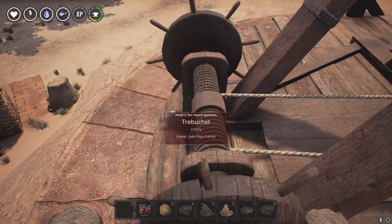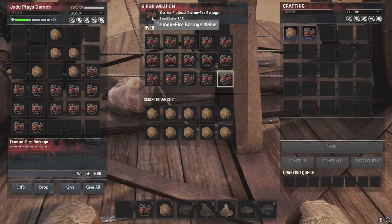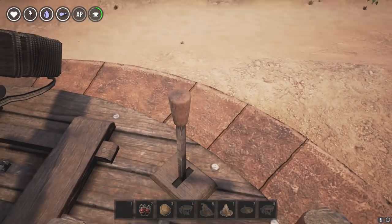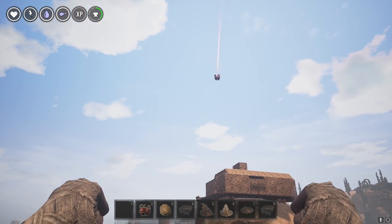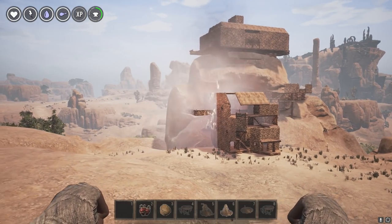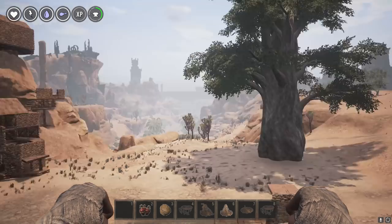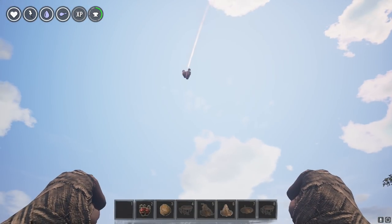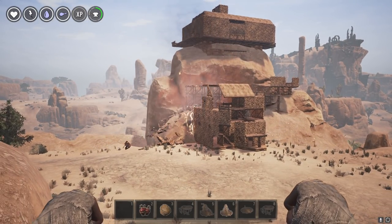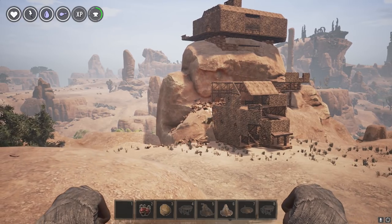We're going to have one more go with the Demon Fire. Interestingly, when you switch to all Demon Fire, you can only fire 15 at a time instead of 20 boulders. Let's do this. It does a significant amount of damage — look at that, it's taken off everything. Holy crap, it's literally destroyed my base. So definitely Demon Fire is the one if you can get hold of it.